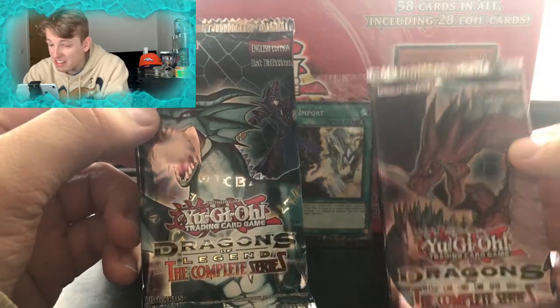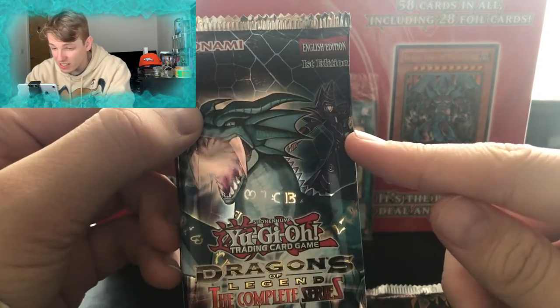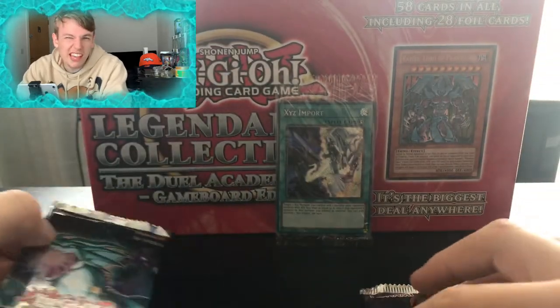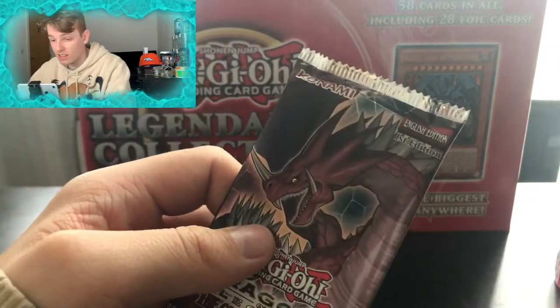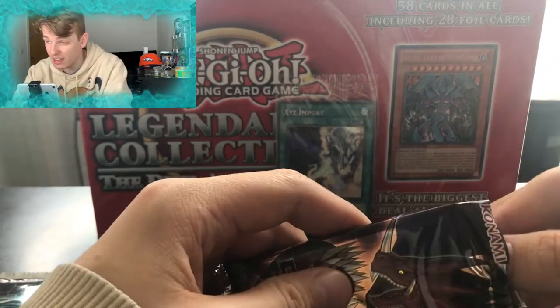We've got different pack art this time — a different dragon with a red dragon, and we've got the same dragon but instead of being with Dark Magician Girl, we've got it with just the regular Dark Magician. So hopefully we can get that Dark Magician card. I don't know if it's in this set, but we'll see. We're gonna start with this pack, and again these packs have got 18 cards in so you do get quite a lot of cards. It's pretty decent value for money.